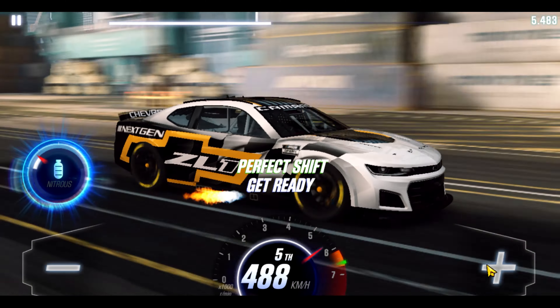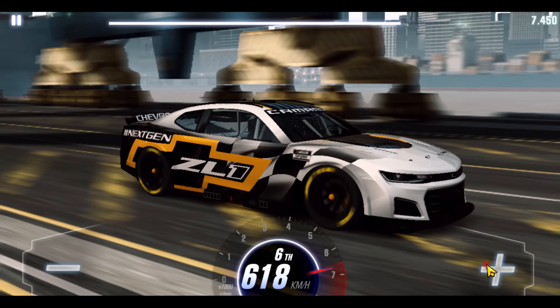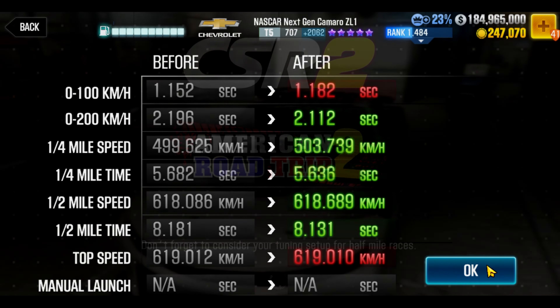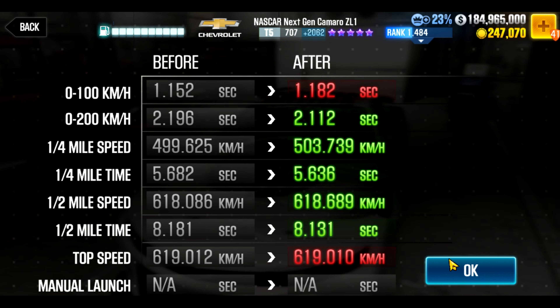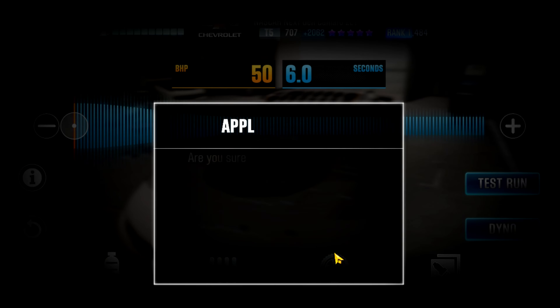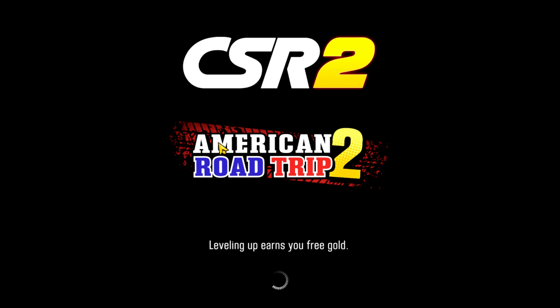We can get 8.1 runs with this car if you get the shifting and launching correct. I basically went out of first around 50 kilometers per hour, which may be early or late. What I do know is when you go to second pretty early and hit nitrous, you will run low 8.1 on those three stage sixes.